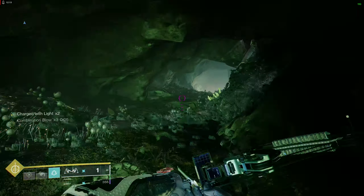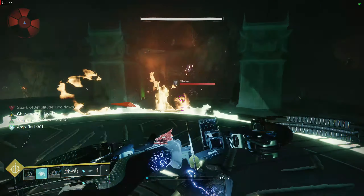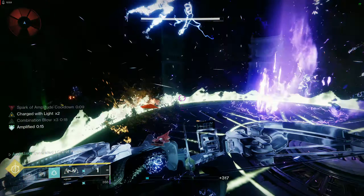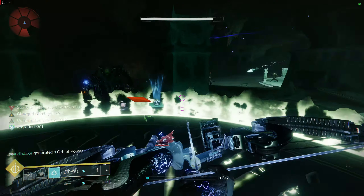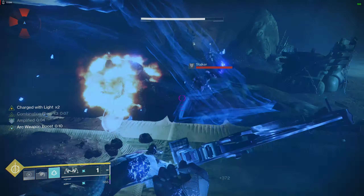We're always charged with light and Combination Blow duration is solid. You want to get Combination Blow times three and then hit something with a yellow health bar. Lethal Current is just fantastic — it spreads damage like crazy. We're spawning bigger enemies to show how chain lightning basically deletes them. Even yellow-bar enemies with high health absolutely get deleted. Fantastic damage.